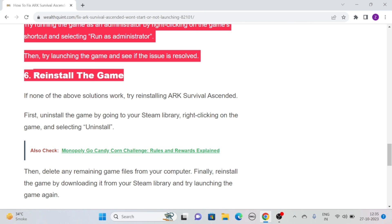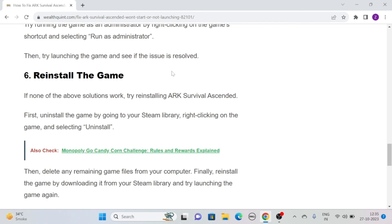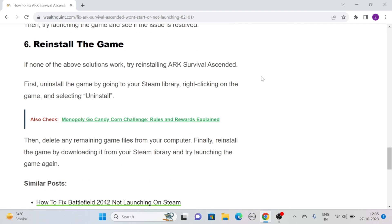Solution 6: Reinstall the game. If none of the above solutions work, then try to reinstall ARK Survival Ascended. First, uninstall the game by going to your Steam library, then right-clicking on the game and selecting Uninstall. Then delete any remaining game files from your computer. Finally, reinstall the game by downloading it from your Steam library and then try launching the game again.